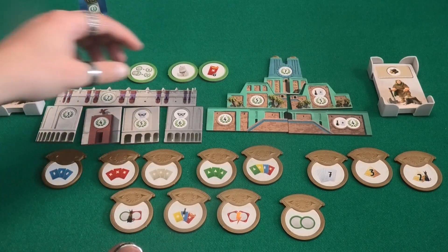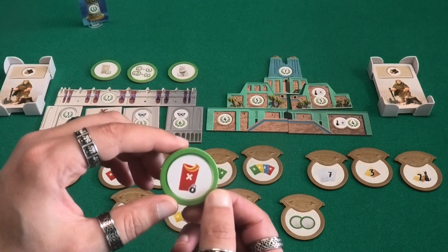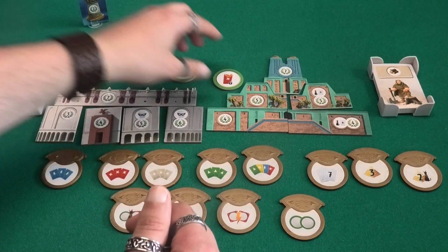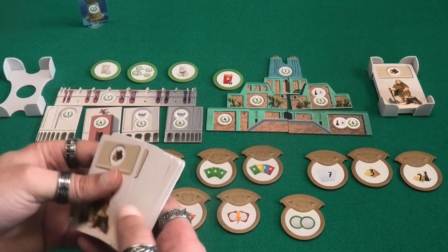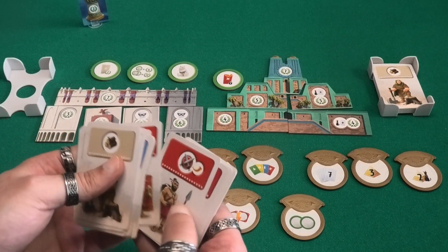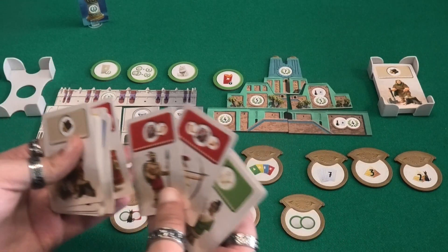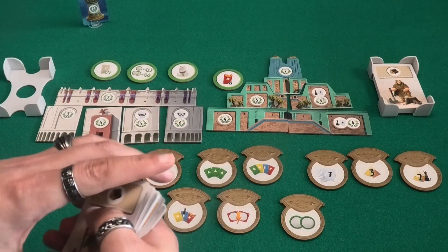Normally at the end of a battle you discard all red cards, but with this token you can keep all cards that have either one or two horn symbols. So in this case, these two cards you could keep in front of you, giving you an advantage going into the next round.